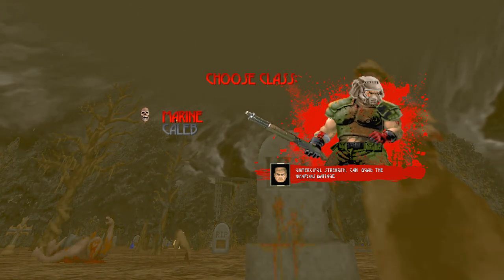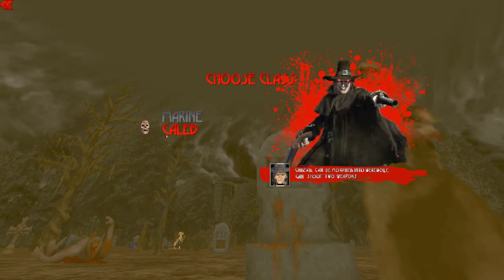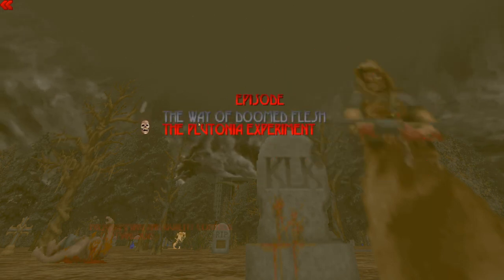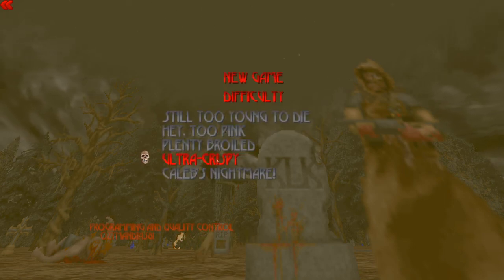Unmerciful strength can quad the weapon damage, and undead can be morphed into werewolf, can shoot two weapons. I think we're gonna try both - we're gonna start with Doomguy, the Way of Doomed Flesh, on ultra crispy, because I assume that's the hardest difficulty. I can do hard levels - I just don't like when they respawn enemies constantly, that's just not fun.